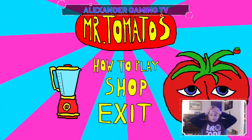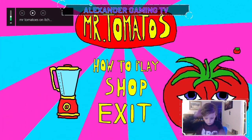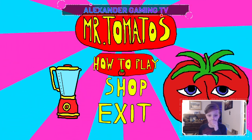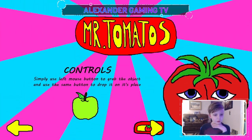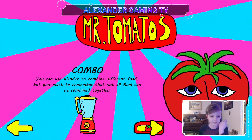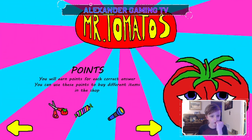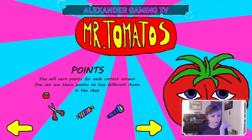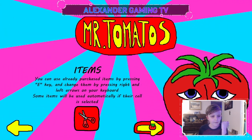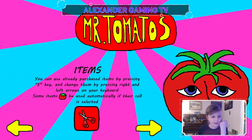Welcome to my game, buddy! Okay, it's a little loud, let's turn the sound down. How to play: grab the object and use the same button. You can also use the button to combine different food, but remember not all food can be combined. You can only buy two different products at the same time. You earn points for each correct answer and can use these points to buy different items in your shop.